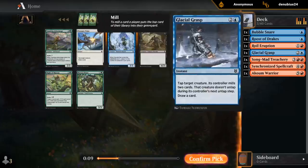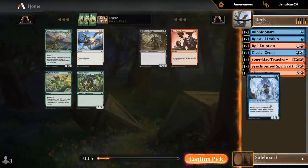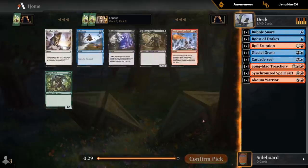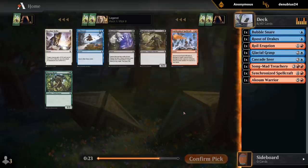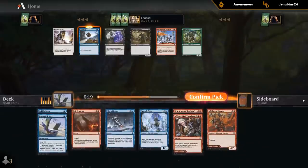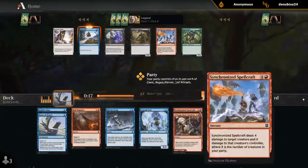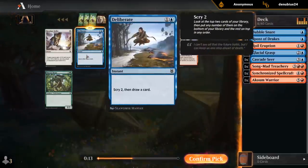Rage — we don't seem super aggressive, so it's probably not the best Rage deck. But Cascades here is fine. And Deliberate versus another Spellcraft — probably take the Deliberate. Don't have many two-mana cards yet, and Spellcraft is just a little clunky.